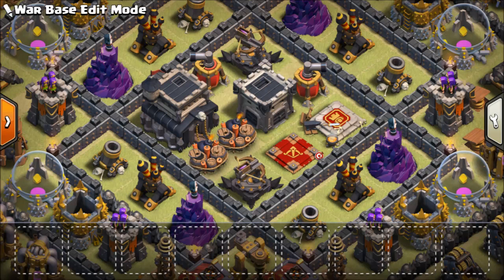As you can see, the clan castle is in the center so that enemies cannot attract our clan castle troops. This makes it a very big advantage. The town hall is just next to it — although it's not the centermost thing, it's still in the center.